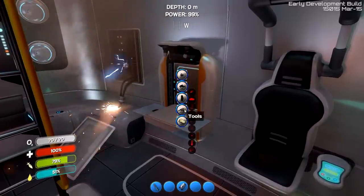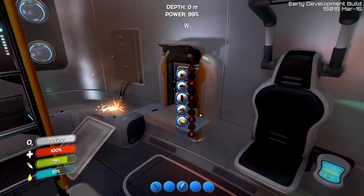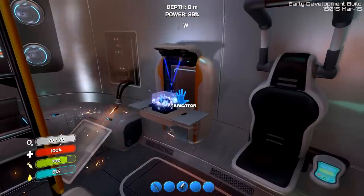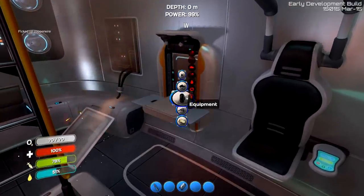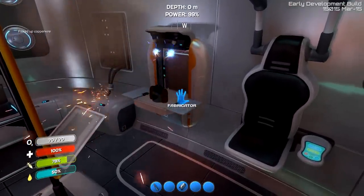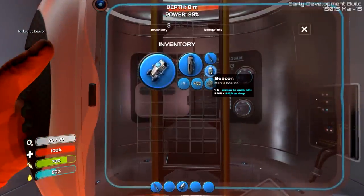Now you can see we've got this little compass up here. The next thing I want to make is a beacon. The reason is, if I can find this lithium, I want to mark the location. I'm assuming — and I haven't tested this beacon — that you can just put it down and it will mark the location.